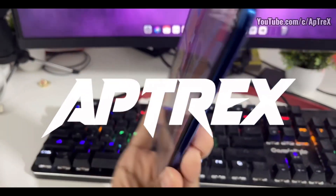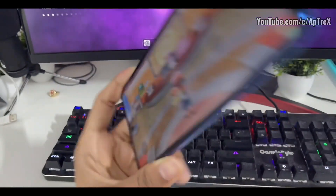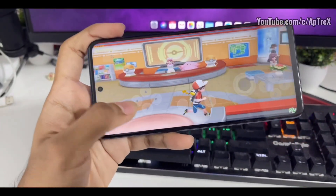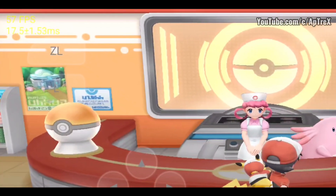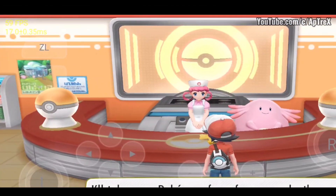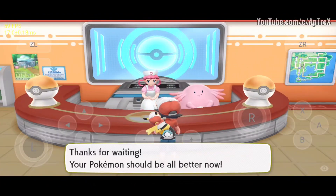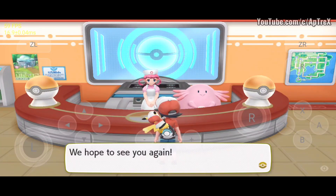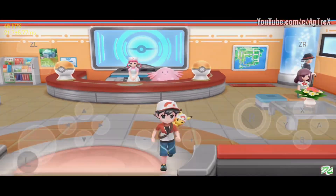Hey guys, this is Atrex. As you can see, I am emulating Pokémon Let's Go Pikachu on my two-year-old Poco X3 Pro Android device with 6GB RAM and a Snapdragon 860 processor. If we look at the top left corner, I am getting 60 fps while screen recording and while emulating Let's Go Pikachu on the Skyline emulator on my Poco X3 Pro device.